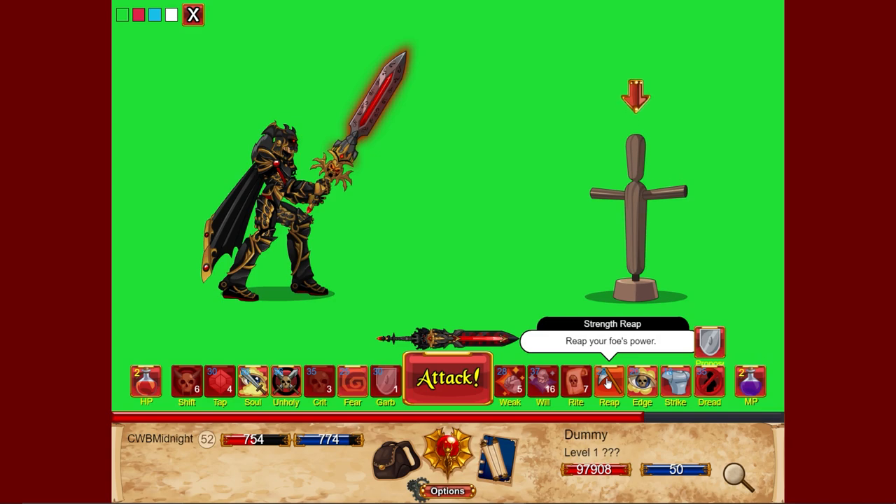Strength Reap — another buff attack. Base damage increased to 100%. Must hit to activate, so the attack can't be missed or blocked. It deals minus 20 boost and minus 20 bonus to the target — taking that away from the enemy and giving it to us. It applies 20 boost and 20 bonus to yourself. The amount granted to yourself increases based on relics from 20 to 40. Always applies minus 20 boost and bonus to the target when hit.